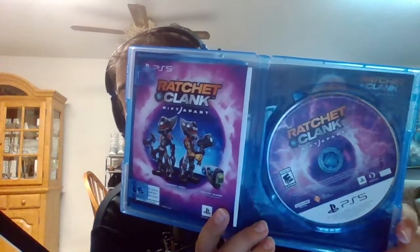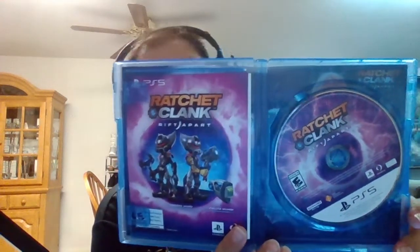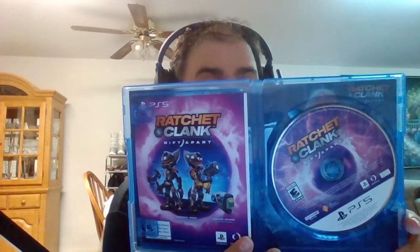Here's the inside of the game case if you want to see it. Really nice picture disc there, and the code for the DLC is inside that sheet. I'm going to take the disc out — they haven't really done much with PlayStation 5 games, but it's got that reversible cover. If you take the cover, you can reverse it and have different artwork.